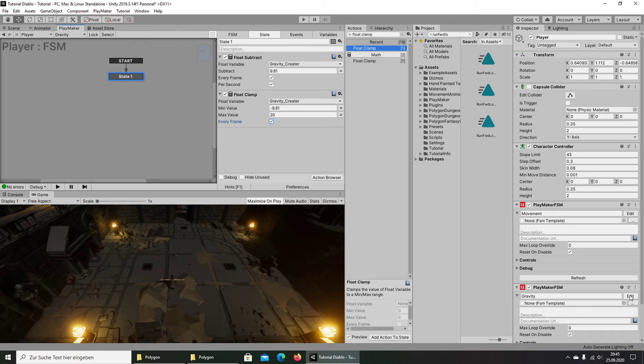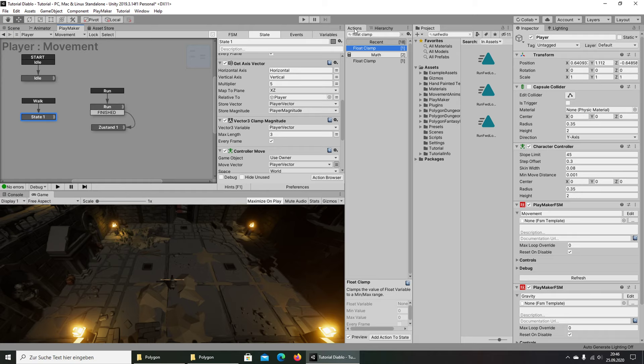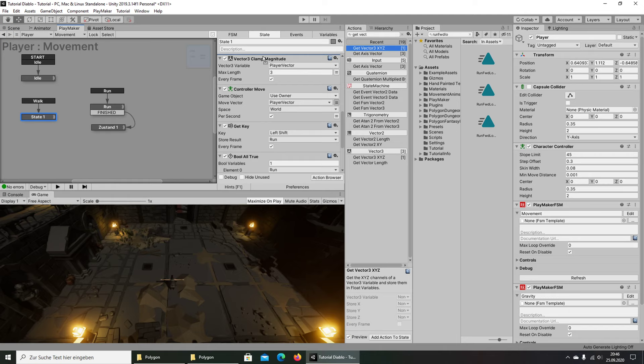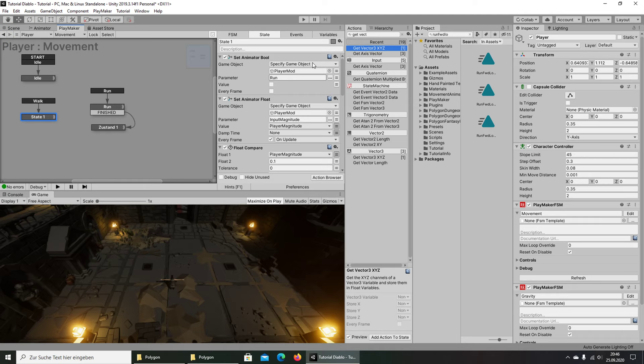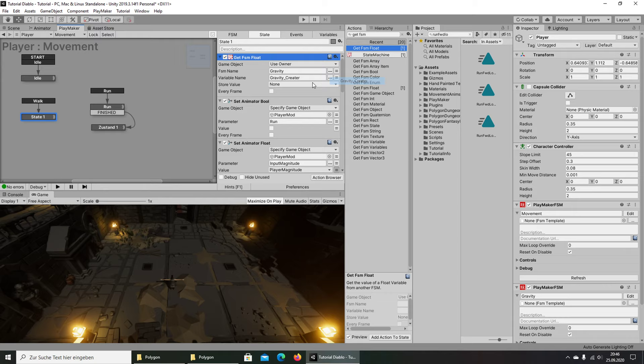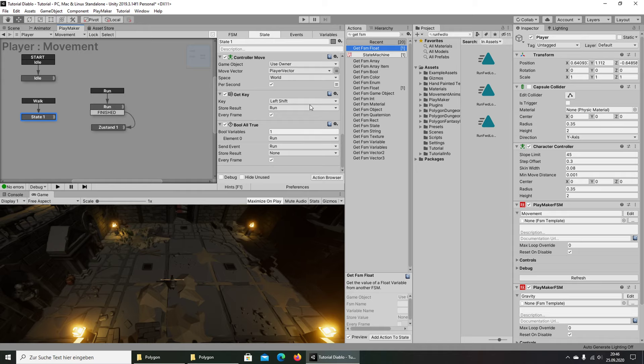We go back to the movement state and call a Get Axis Vector action. Then we use Get FSM Float — from the Gravity FSM, the variable is Gravity Creator — and store it in a local variable called Gravity, running every frame.